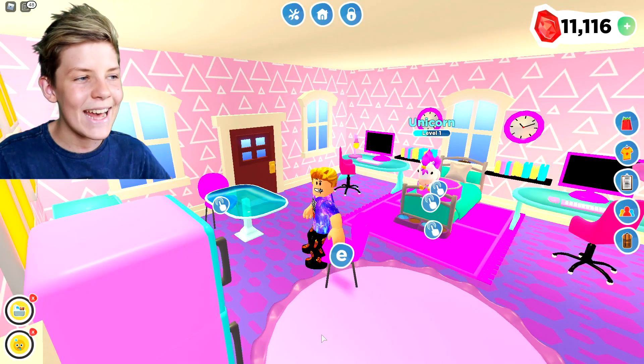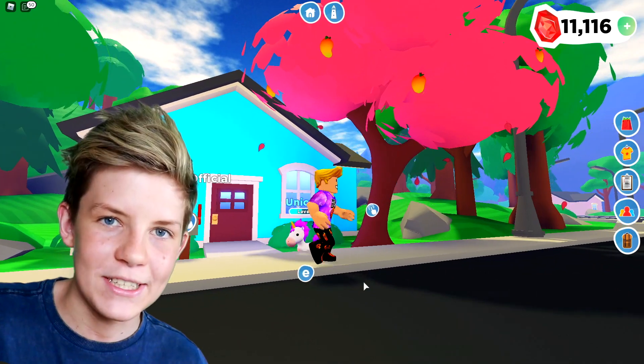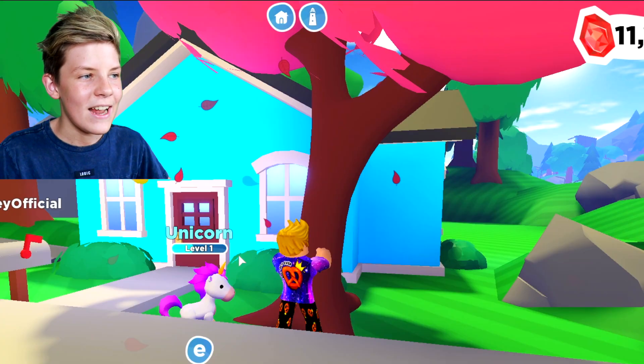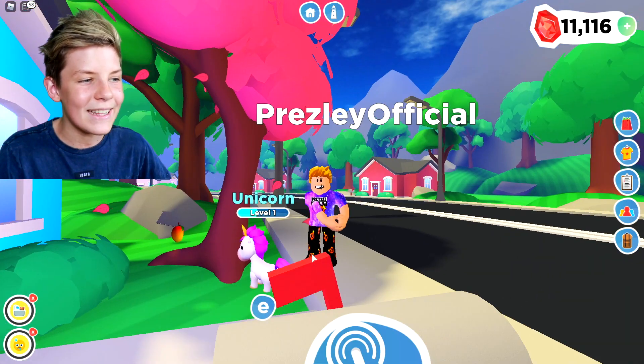So for this first hack, let's head outside of our house because we need to go and find a fruit tree. And as you guys can see, we've actually got a fruit tree outside of our house. So whenever you see a fruit tree, go up, press E, and then shake it. And then as you can see, you'll shake it and some fruit will fall.